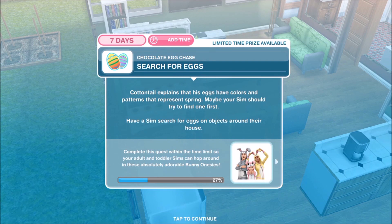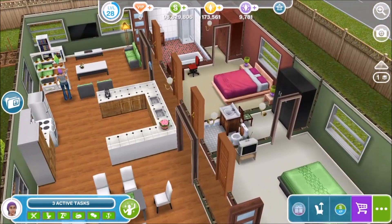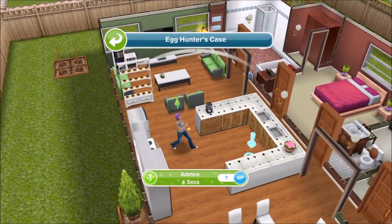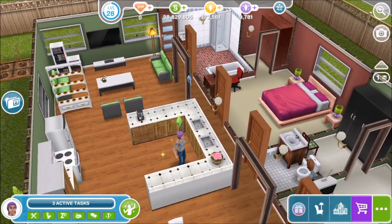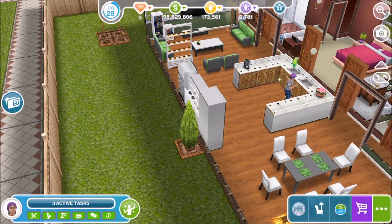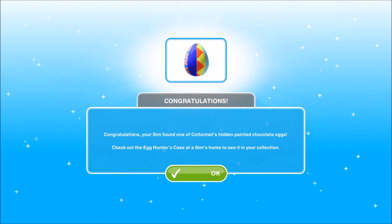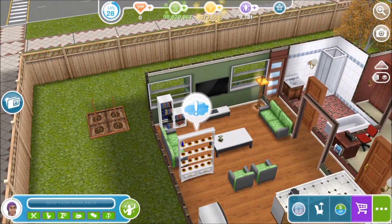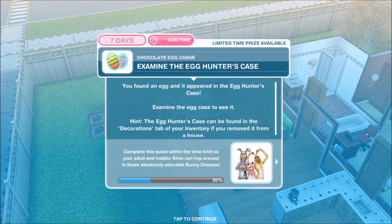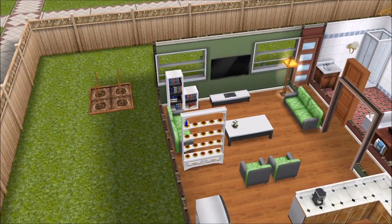The next part is to search for the eggs to fill it. Cottontail explains that his eggs have colours and patterns that represent spring - maybe your sim should try to find one first. Have a sim search for eggs on objects around their house. I set my sim off to do that. The first thing I clicked that worked was the cupboard, and one of the options came up as 'search for eggs' - I was able to find an egg in the cupboard. The next step is to examine the egg hunters case. You found an egg and it appeared in the egg hunters case - examine the egg case to see it.